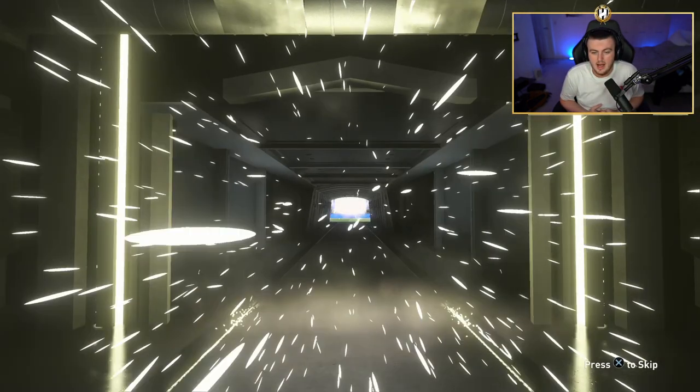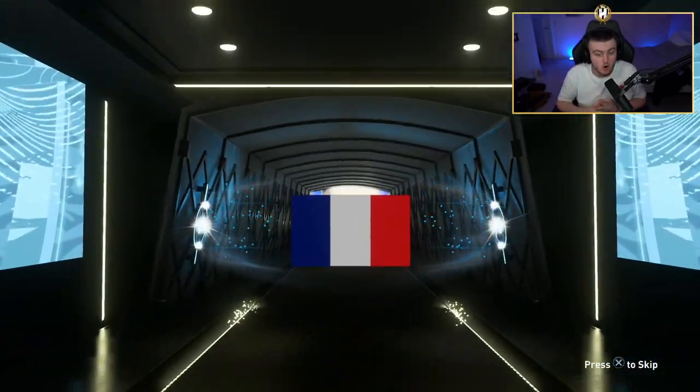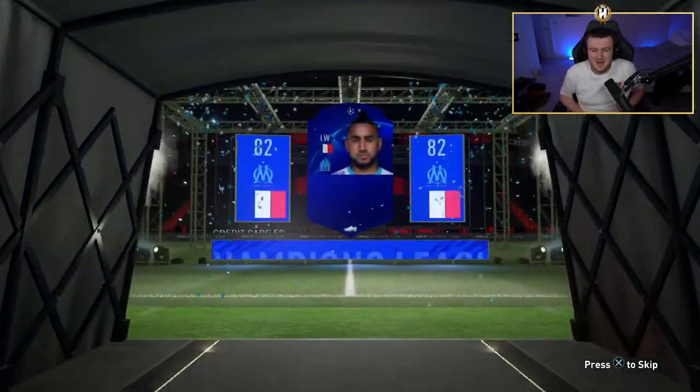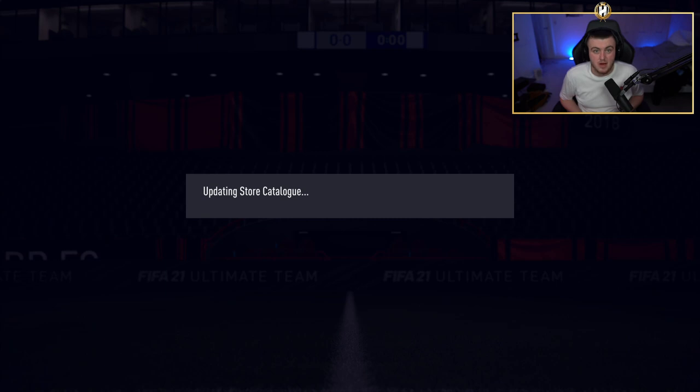Come on, let me see a walkout. A Ferland Mendy would be really good here, or a Joe Gomez. Or a Dembele — I thought that might have been a Dembele, man. A Dembele would have been really good. Payet though, unfortunately. Most of these will probably be just fodder, but the odd one here or there could be a decent bench player or even a starter.